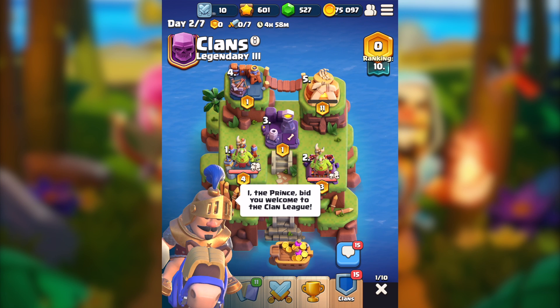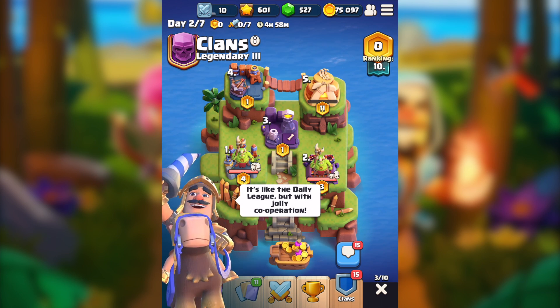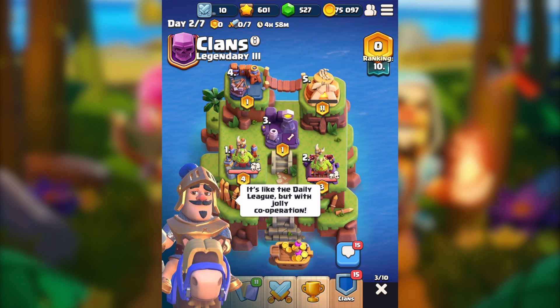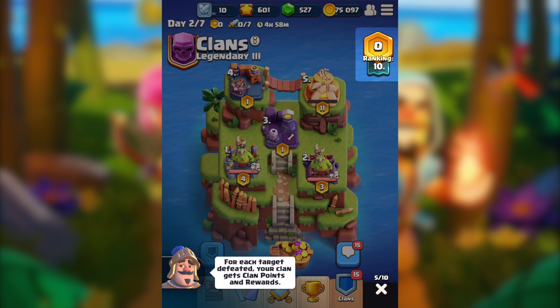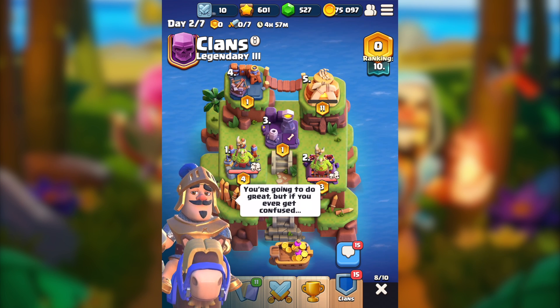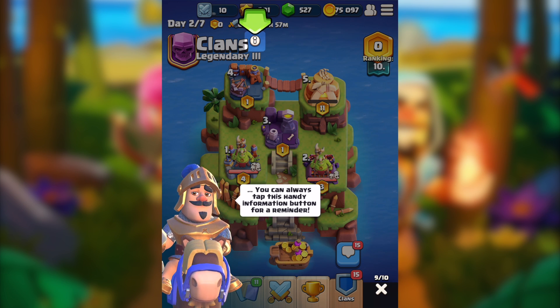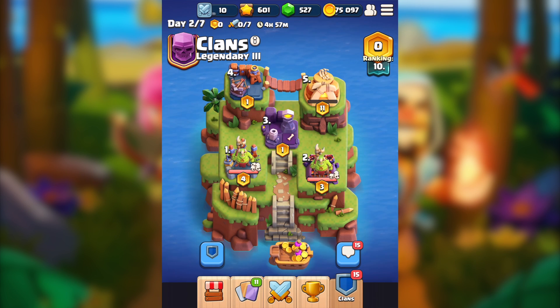The Prince says: 'Welcome to the Clan League! Allow me, a veteran of many clans, to explain how this works. It's like the daily league, but with jolly cooperation — you and your clan mates can attack any of these targets. For each target defeated, your clan gets clan points and rewards. You get one attack per day. This timer counts down to day change. At the end of the day you get your cut from the reward boat. If you ever get confused, tap this information button for a reminder.'